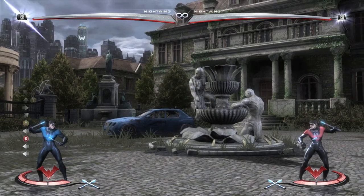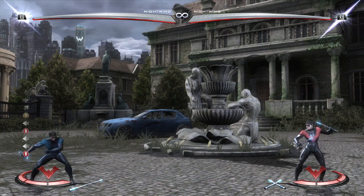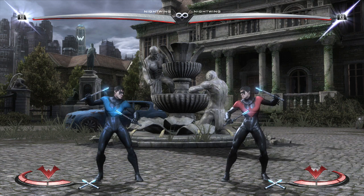Using both stances is absolutely key to winning with Nightwing. You have to transition from stance to stance very often because that is his trait — that is what his character power is. But for now we're just going to focus on one stance, which is Eskrimah. Let's talk about his normals.